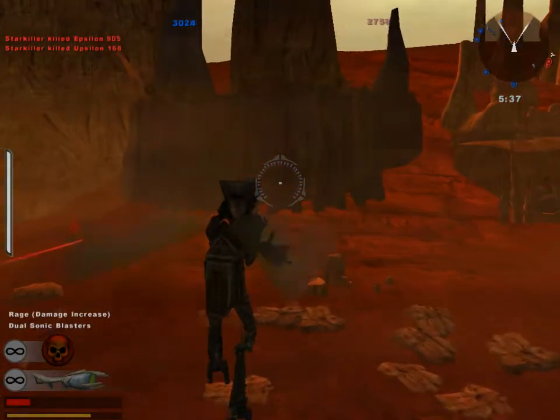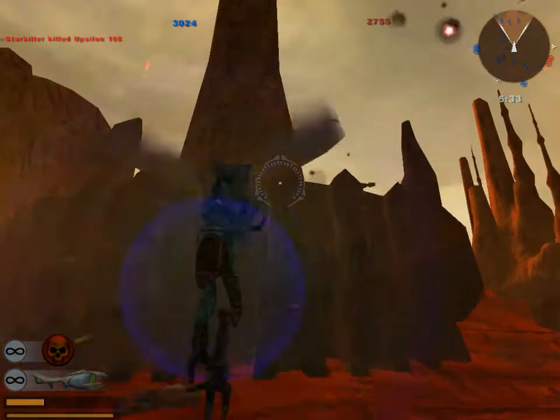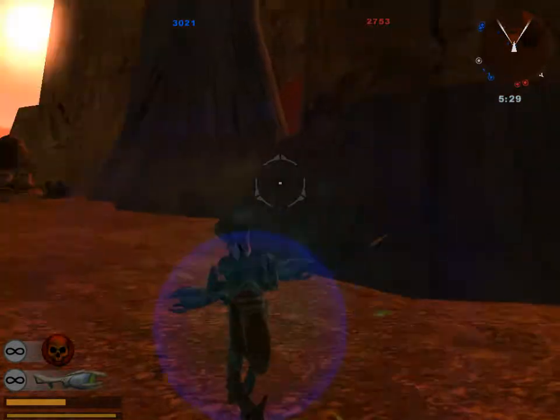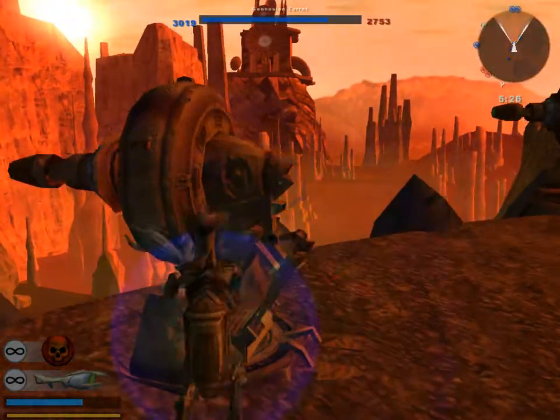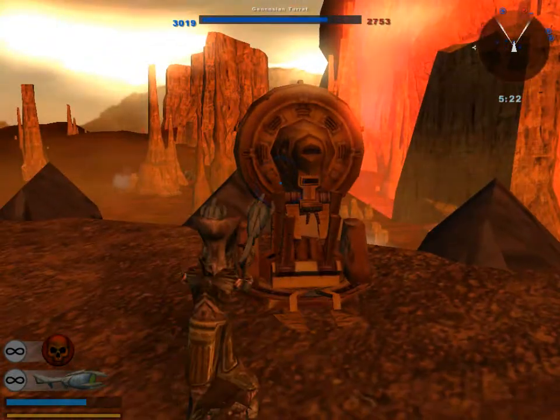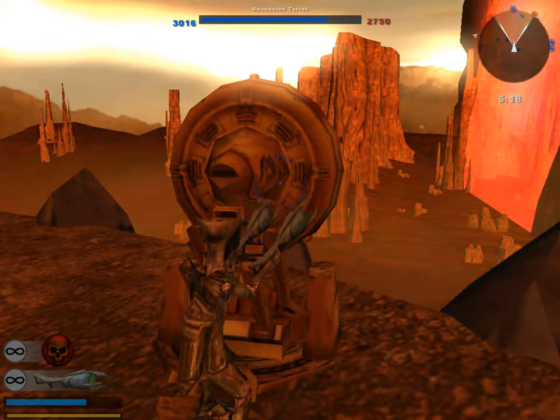I'm going towards some blue off the cliff — I want to see what that specifically is. It actually is cannons, just as I thought. But you can't enter these, which is weird. You cannot enter them at all.